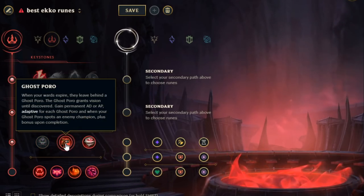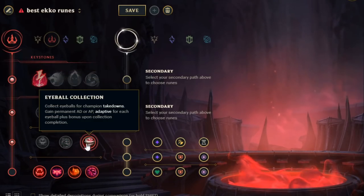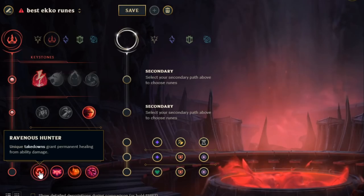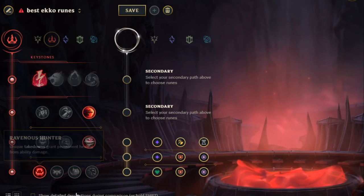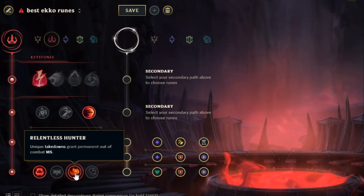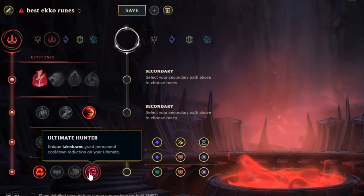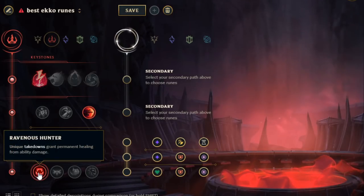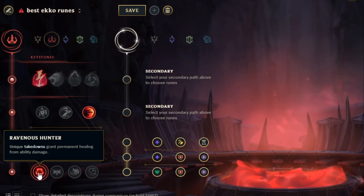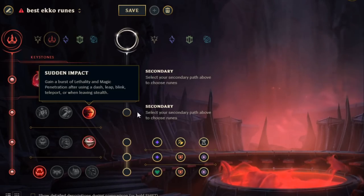Then you're going to go Eyeball Collection. They nerfed the Ghost Poro tricks with the ward trick and swapping — they fixed the bug — so now Eyeball Collection is pretty much the best one. Every time you get a kill or an assist, you get a stack for AP. And down here, the best one is Ravenous Hunter. The reason I go Ravenous Hunter is because everybody in the game has healing now because of Conqueror and all these healing items. Healing is just OP, and if you're lacking healing, you'll get outhealed in a fight — especially in Season 10 with the new Conqueror.